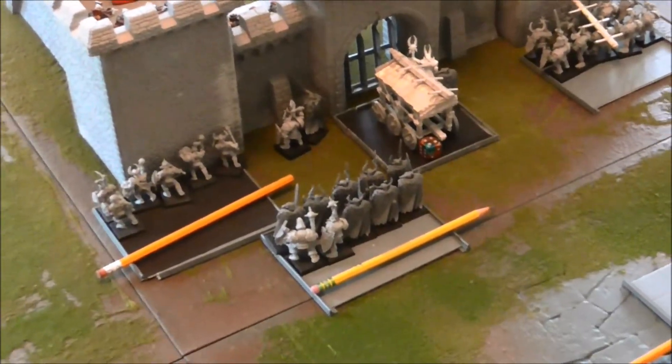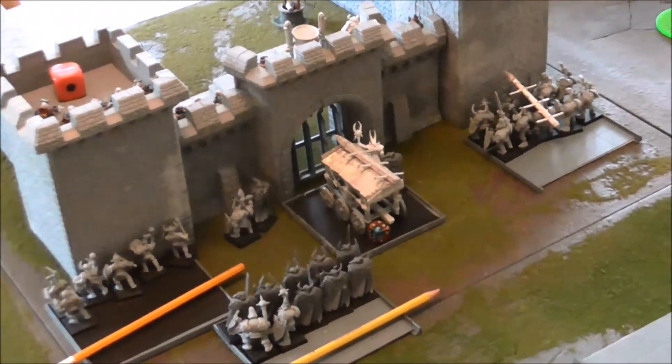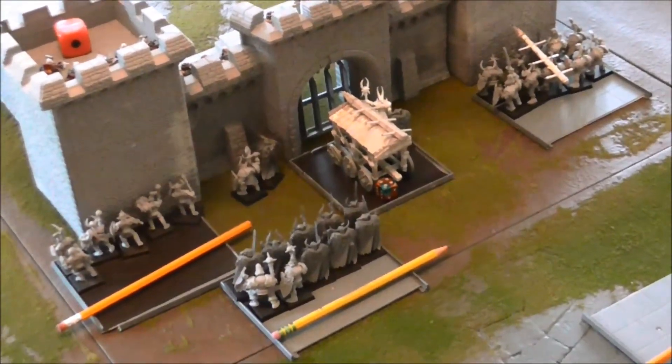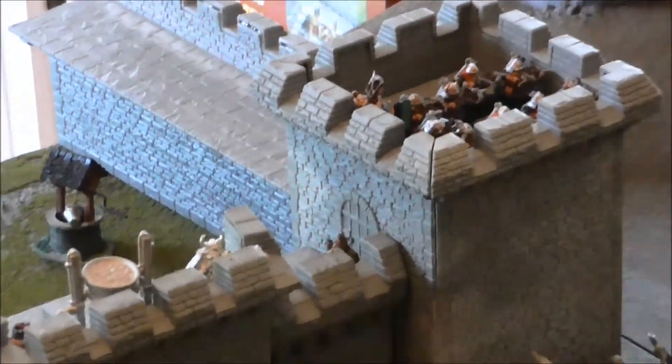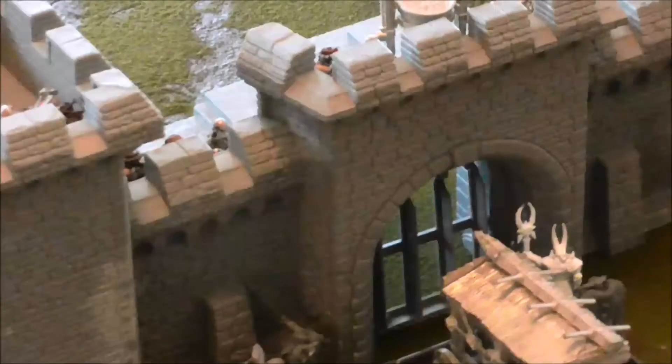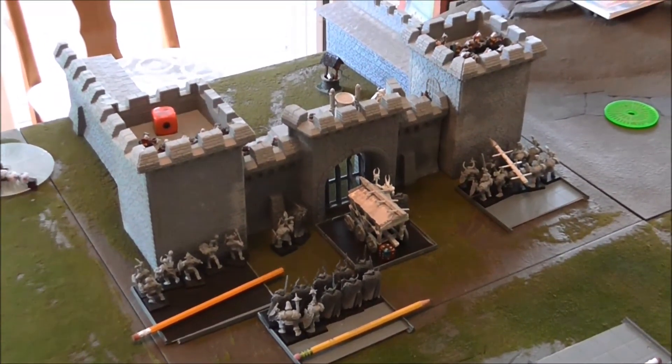Turn 5 — that's the end of the mission. I managed to hold the gate, so a Dwarf victory. That's 1 out of 3 so far. A last look at the table: he still had plenty of troops but they were starting to wear down. I hadn't been hurt yet, mainly because those walls were really giving me good cover. Thanks for watching — tune in next time for mission 4.